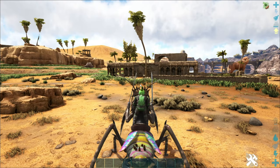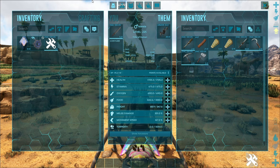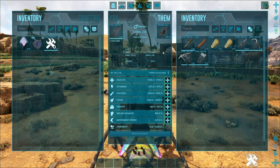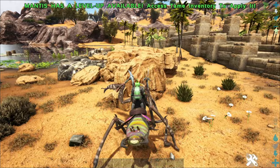You can actually equip melee weapons onto the mantis — not just weapons, but tools too. If you want weapons for better damage boost, you can do that, but you can also use tools. The mantis can actually use tools — grab any sort of primitive tools, hand it to this guy, and he'll harvest resources for you, which is a pretty cool concept.